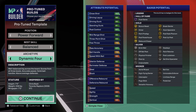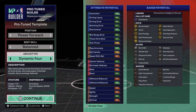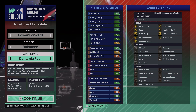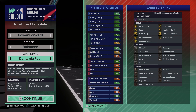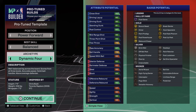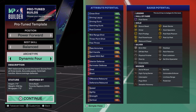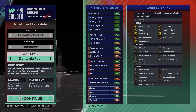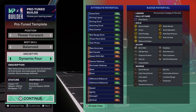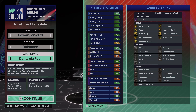Last but not least, bronze badges: Aerial Wizard, Bail Out, High Flying Denier — the best badge in the game — Immovable, Enforcer, Interceptor (so you get something for steal), Limitless Range on bronze which is more than enough to shoot consistently, Pogo Stick, Posterizer, and Versatile Visionary. Even Bail Out on bronze is a really good badge. I think you get some good badges with this build overall.